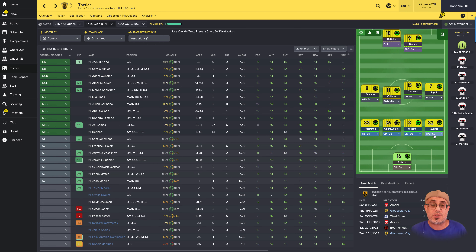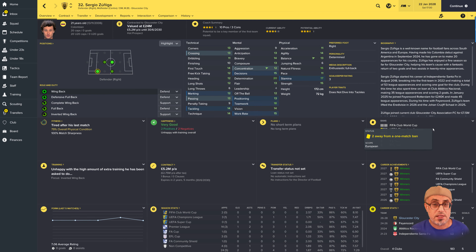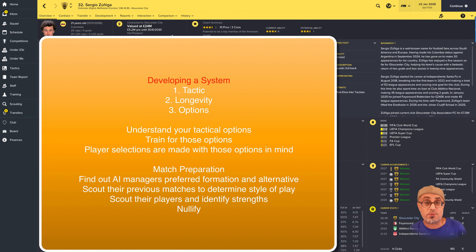So get a tactic, find out your options with that tactic. The second thing you want to do is train for those options. Now in my 4-4-2, sometimes I like to go wide, sometimes I like to overload certain parts of the pitch by using inverted wing backs. I find players who can play in multiple roles. I have a winger here who can easily play as a fullback, and I've got a defensive midfielder that I scouted and turned into an inverted wing back who can also play as a fullback. This gives me a lot of options. I can easily change roles and duties within the same tactic without having to worry too much about coming up with a new formation.